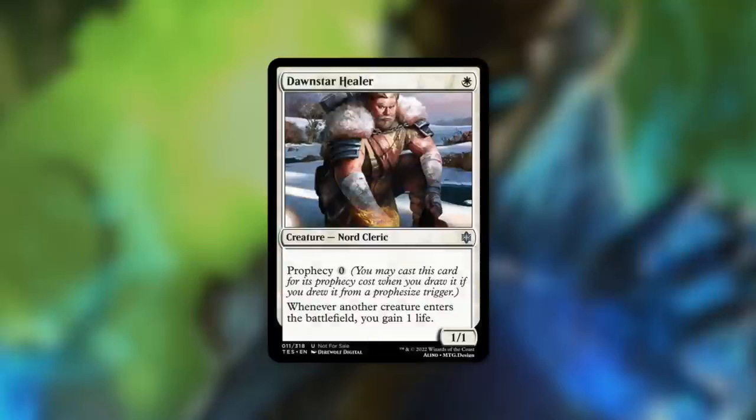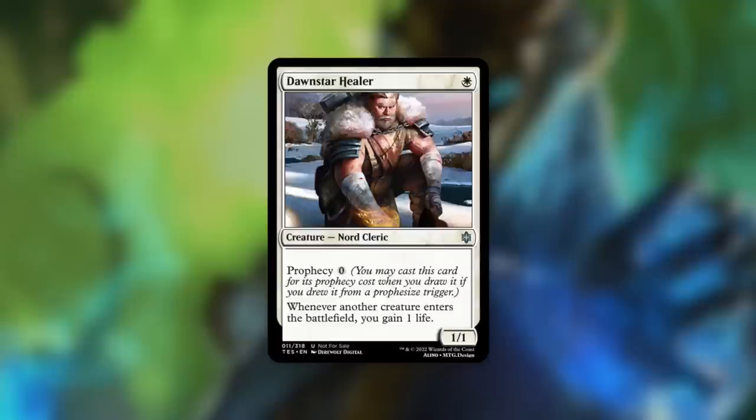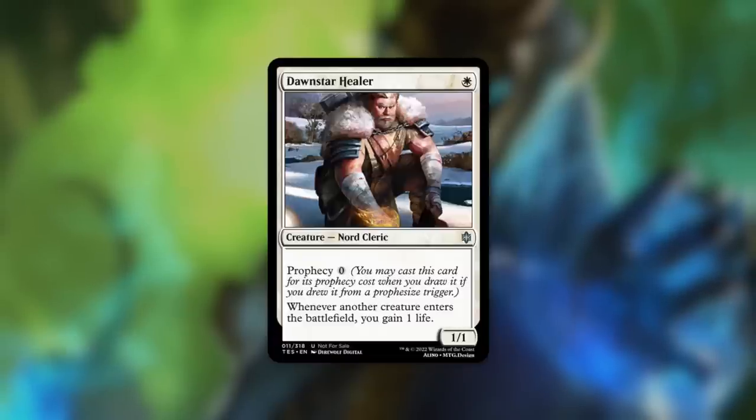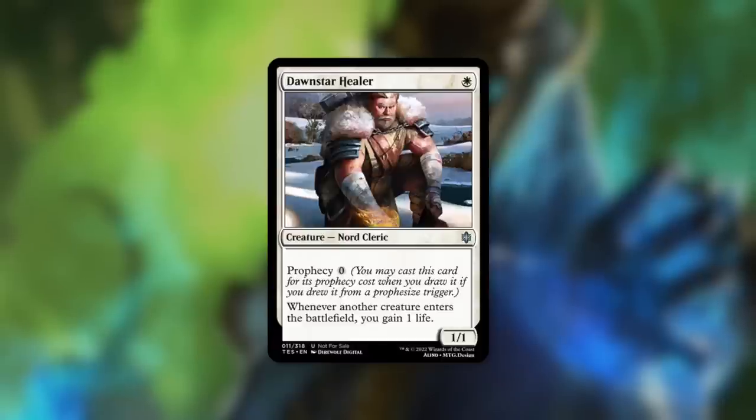The Prophesize mechanic interacts with another keyword: Prophecy. Dawn Star Healer has Prophecy for zero, which reads: you may cast a card for its Prophecy cost when you draw it, if you drew it from a Prophesize trigger. So if you get hit for a certain amount of damage, you draw the top card of your library, and if it's a Prophecy card you get to play it for a reduced or different cost. It's kind of like a Miracle, and a Prophecy/Prophesize deck could be really interesting.